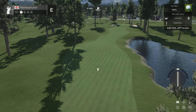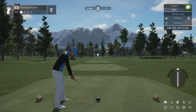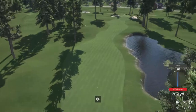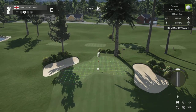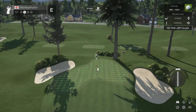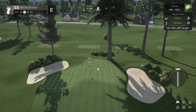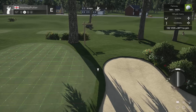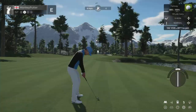The opening hole is a medium length par 4 into the wind. It's quite a narrow fairway and there's a water hazard on the right hand side. There's a really nice touch — you can see there's a signpost to the next tee and a path that's been cut in the grass using different length grass to get down to the next tee. Really nice attention to detail.